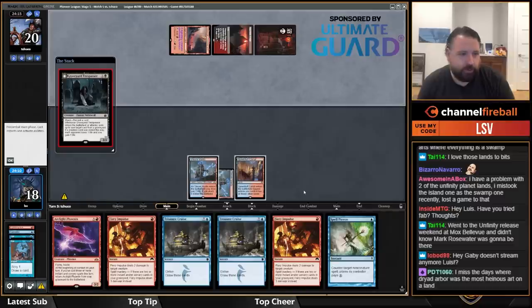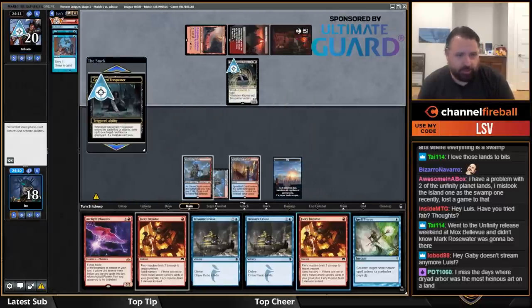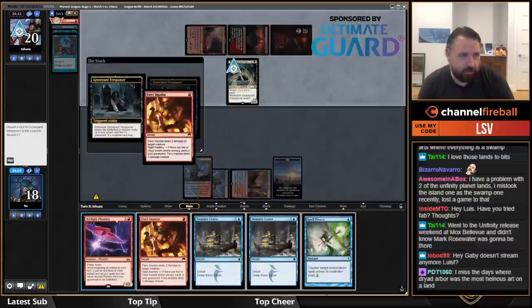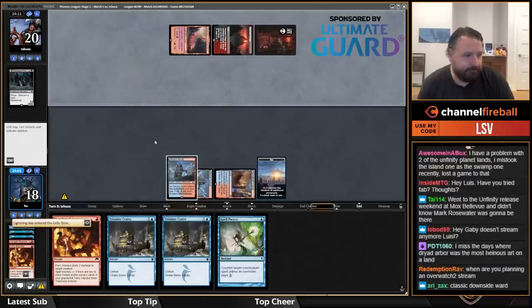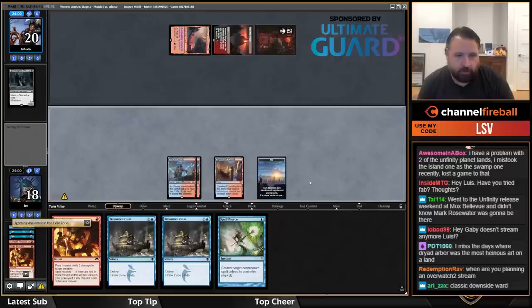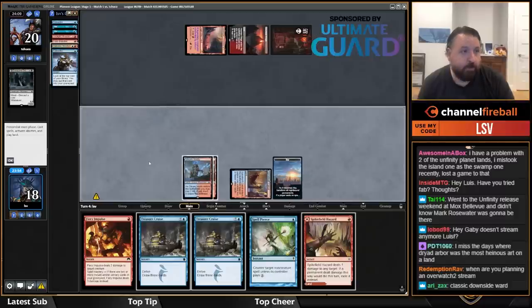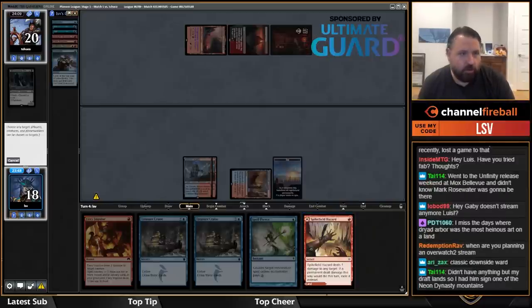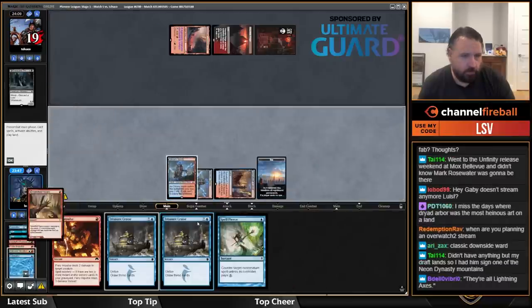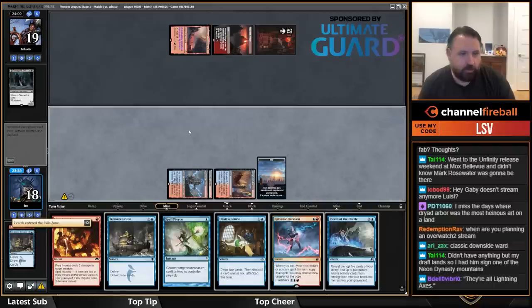They play a creature — yeah, the ward ability is actually good for me because now I'll play this and discard a Phoenix. Hopefully draw something — oh, Consider! I'll put that in my graveyard yes. Let's Treasure Cruise. Getting a Phoenix out of the deal — pretty good.